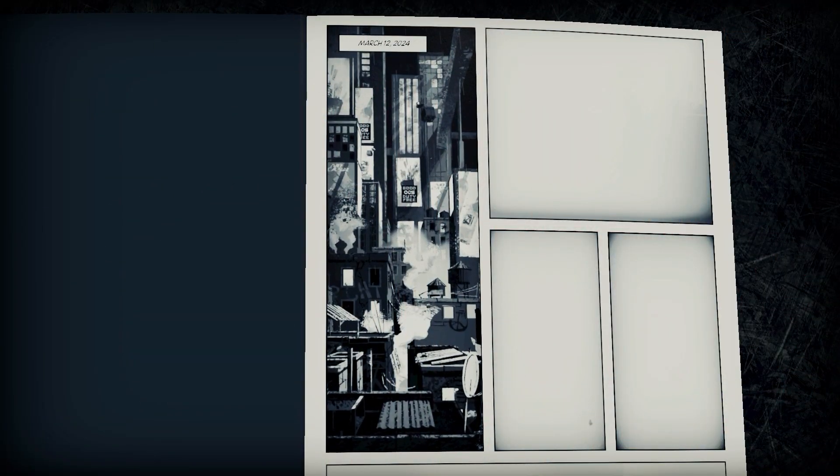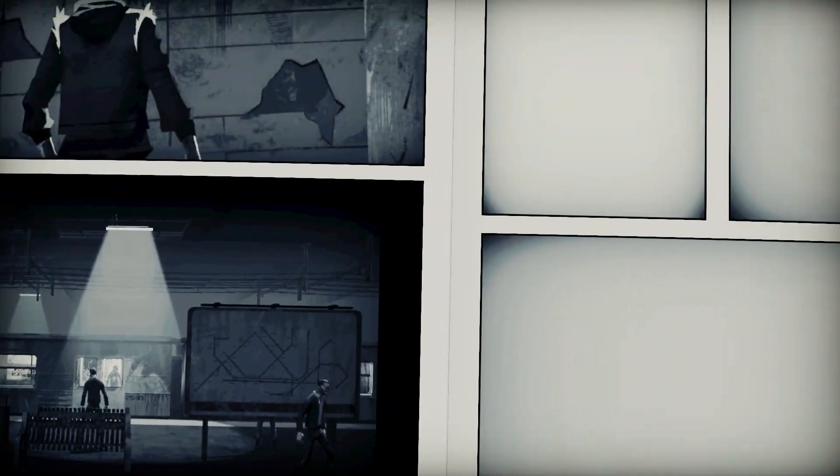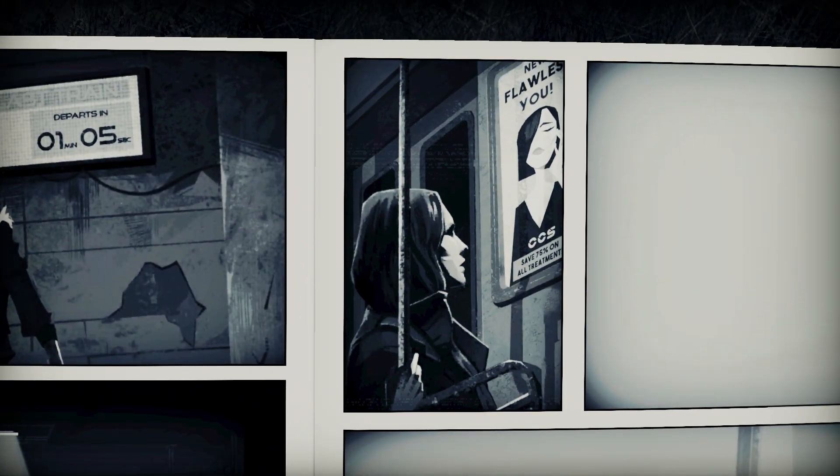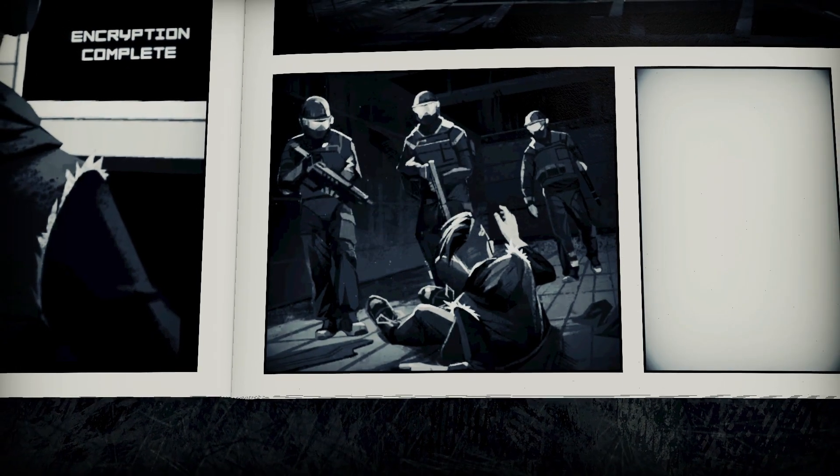Liberated takes place in the year 2024 where the government is highly monitoring the general public's every move. Those that are seen as a potential threat can be fined, imprisoned, or possibly worse. The Liberated is a resistance group that has risen up to fight against the oppressive government, sometimes using violent tactics to achieve their goals. After a terrorist attack that Liberated are the prime suspects, a brutal quest for answers begins.